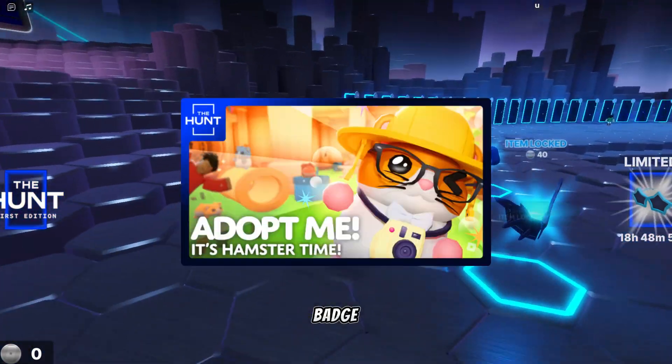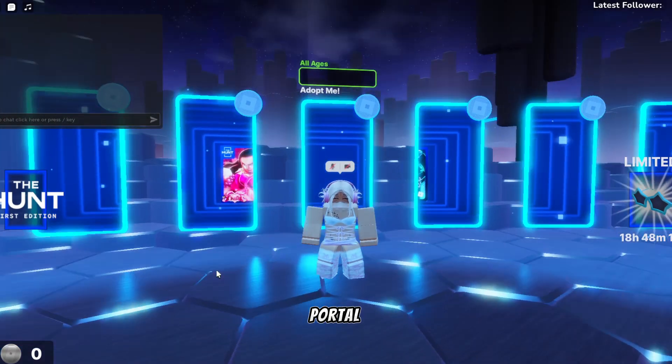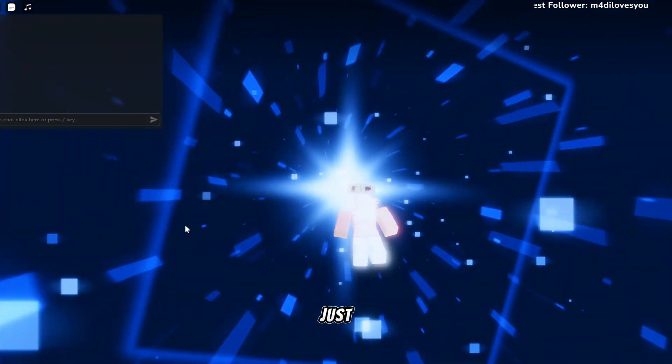This is how to get the Adopt Me badge for the hunts. First, locate your portal and dive straight into it. Just go into the portal and I'll see you when you're in the game.